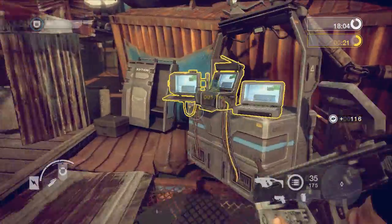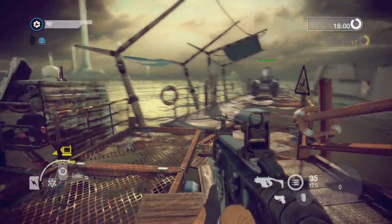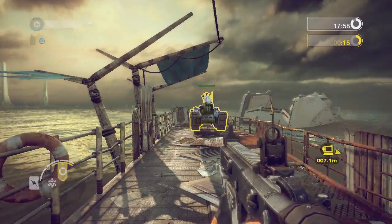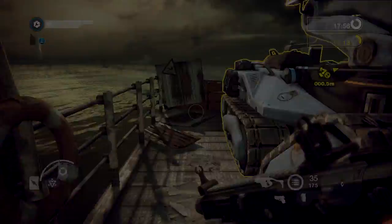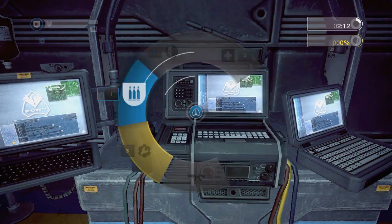Once in game, you are not tied to any one class. You can change class at any time by interacting with a friendly command post. While using the command post, you can see how many of each class is currently on your team.